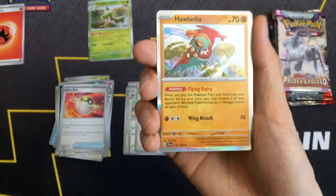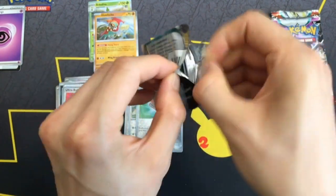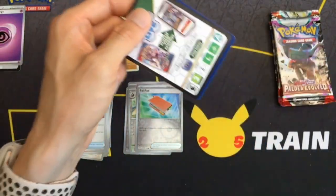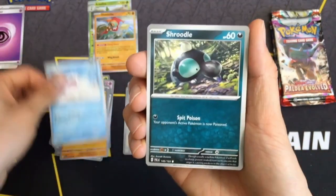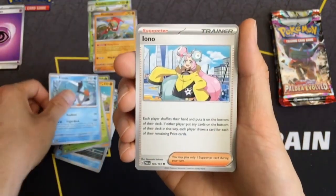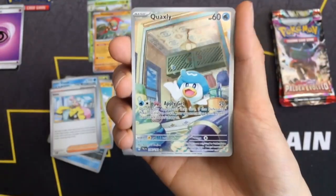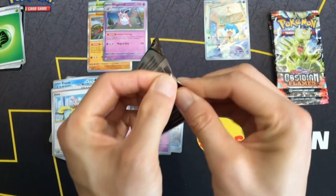Ending this one with a Hawlucha rare. I'm not looking for anything from Paldea Evolved. These things tear so terribly. Oh, I don't know — that's a good one to have. Oh look at that, got an illustration rare Quaquaval, so that's nice!